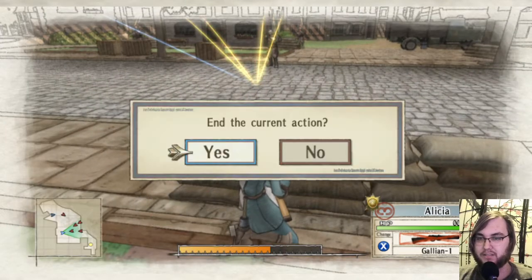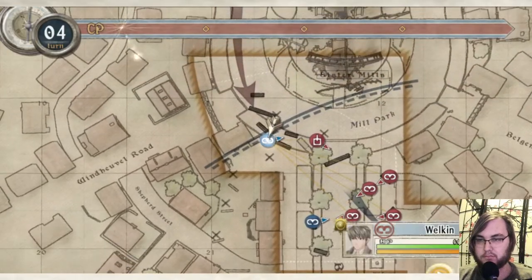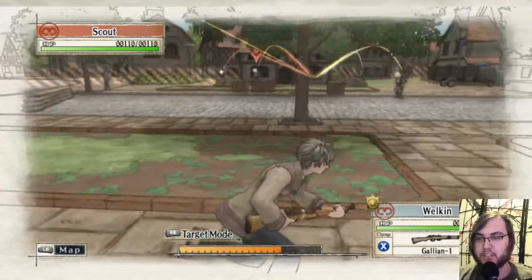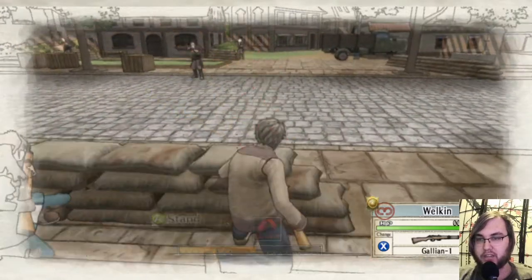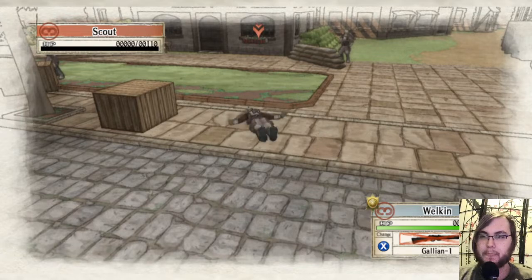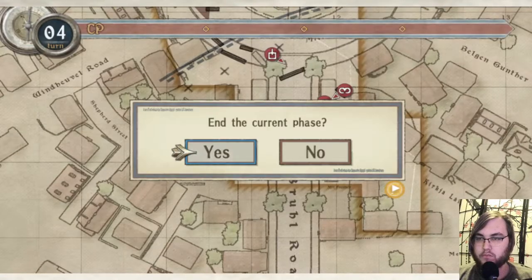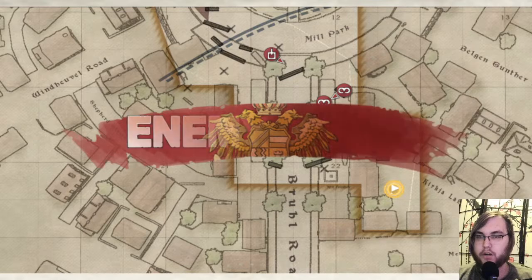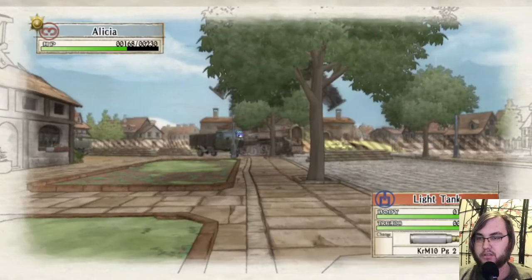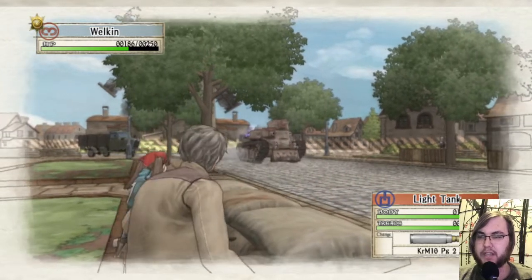That guy's not using cover — very impractical of him. There's a gigantic super huge big glowing weak point — if we don't shoot that thing, I call foul. Another guy down. I wonder if they just have a huge amount of turns they start with. Shoot the tank! The body and treads have different health pools — interesting.